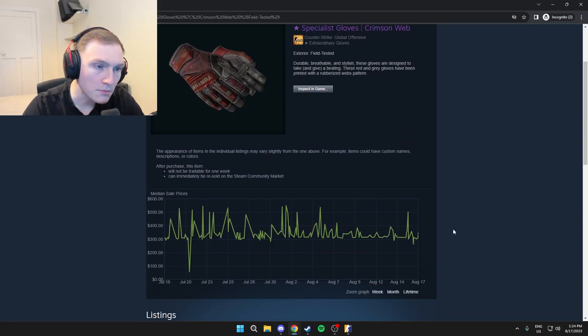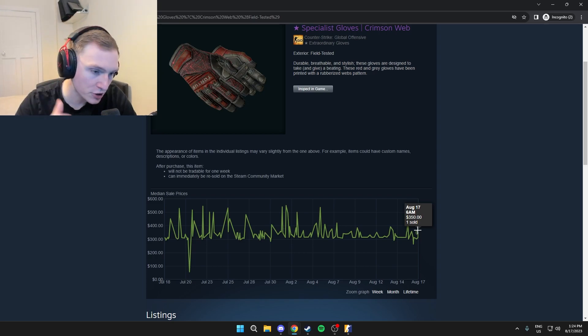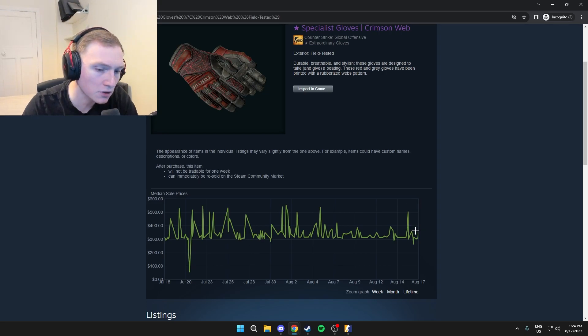Over on Steam, for a field tested pair they're around about 350 bucks. As always, check the description for any affiliate sites I'm partnered with because you can get skins for like 30% off compared to buying them on the Steam market. Around about 350 dollars on Steam, maybe like 250 to 300 on third parties.